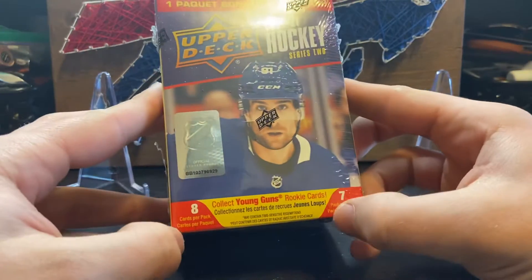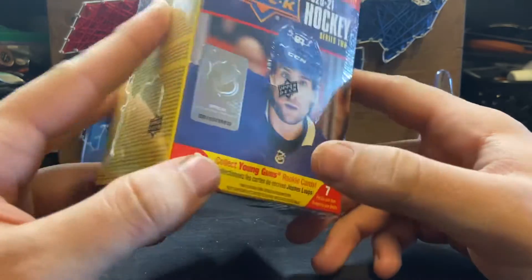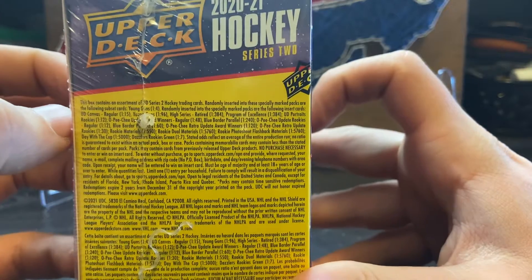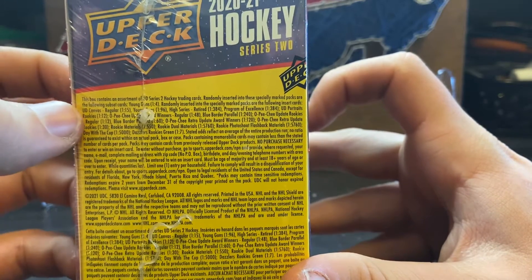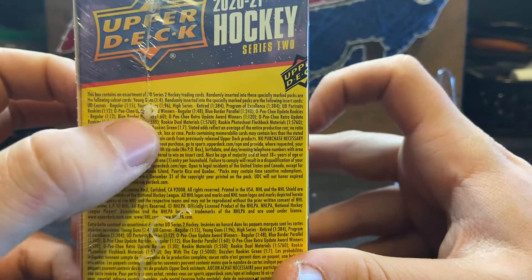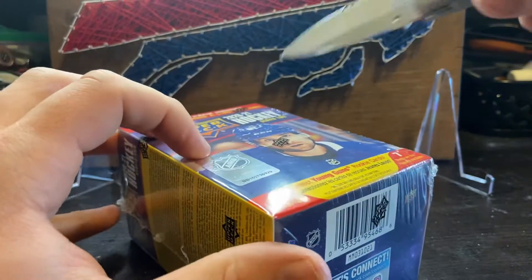A Series 2 blaster box, 8 packs, 8 cards per pack, 7 cards per box, 1 bonus pack inside. Here are the odds for everything: canvas, young guns, retired guys, herkies, blueboards, a bunch of different stuff. Let's get right into it.